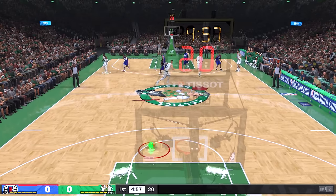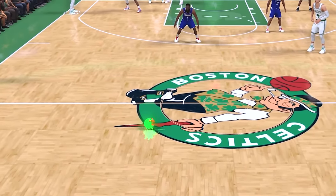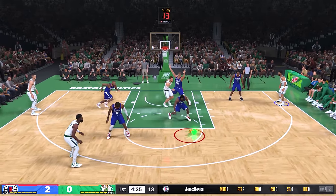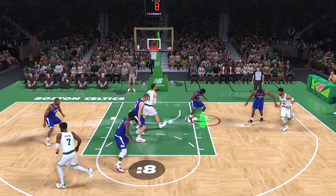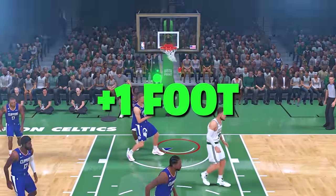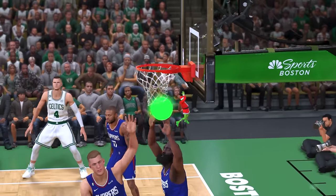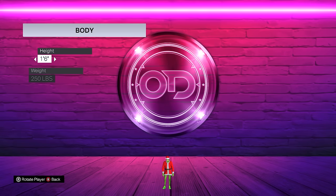There's one-foot Grinch. I don't think we're gonna make it past half court — we got an eight-second violation. But right after that, with James Harden guarding us, the Grinch made his way into the paint and actually dunked it on the first attempt! No way — that is the first time I ever got a dunk with a one-foot player on my first attempt!